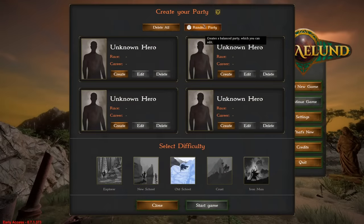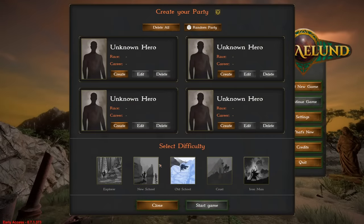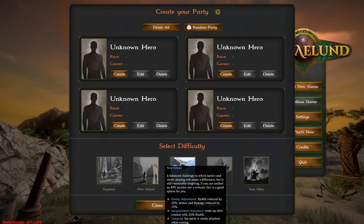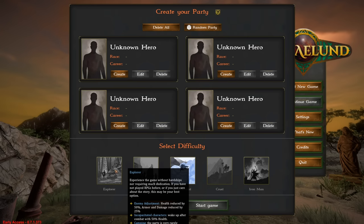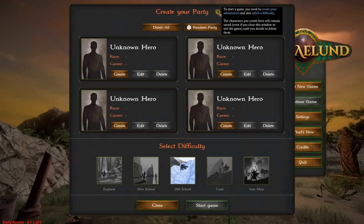When you fire up a new game, you'll have the option of either creating a random party of four adventurers, or you can edit and craft these yourself if you want a specific party. You also select from a variety of difficulty modes, which will affect how things play out a little bit via health, damage, and some general helpful features like restoring health after combat.